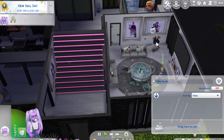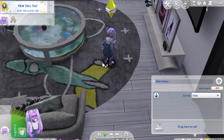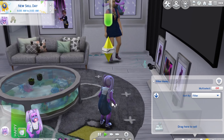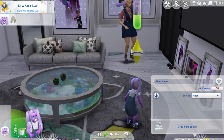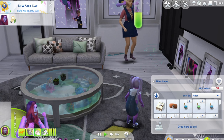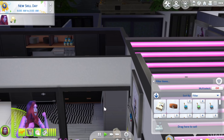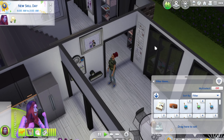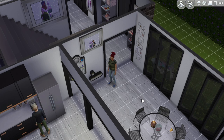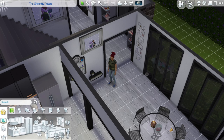There are still people in the house from the babies' little birthday. Little Aspen is sitting here dancing and she's so cute. I need to check on their needs — they're not doing too bad. One thing we didn't do is add high chairs for the babies, which I'll do now because it'll make feeding them so much easier. We still have the cake so I'll probably just feed them that.